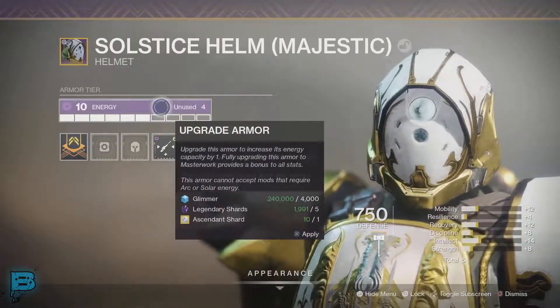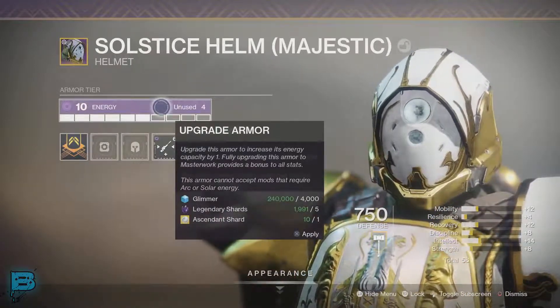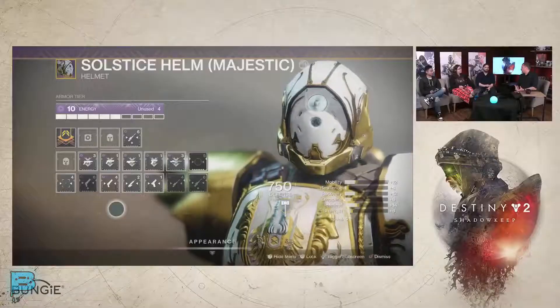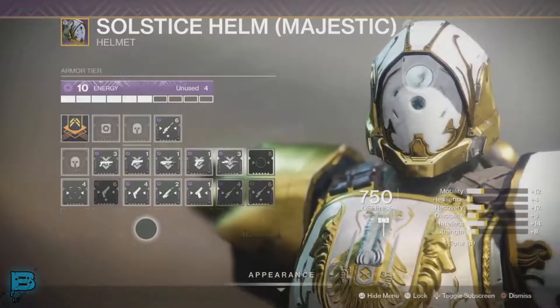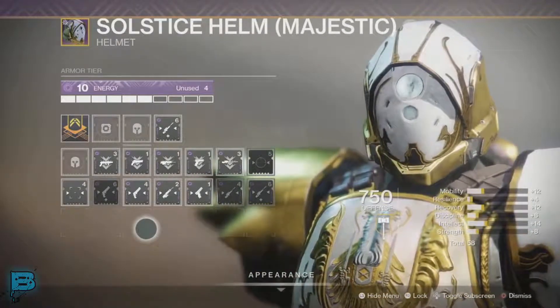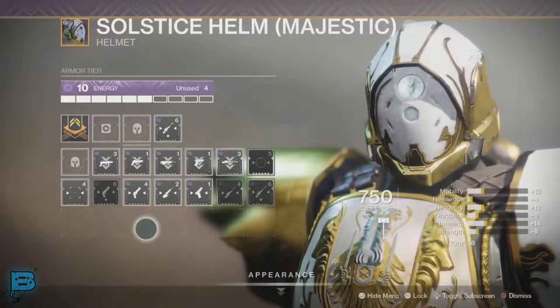This Titan helmet has been masterworked and now has 10 energy available. You can start socketing higher-costing mods across the three slots, or if you want to do just two slots you can do that as well. You can have the sniper rifle costing six energy in one slot, go back to the second slot and put in something that costs four, maybe three or two, and still have energy left over to fill all three sockets with whatever you want.